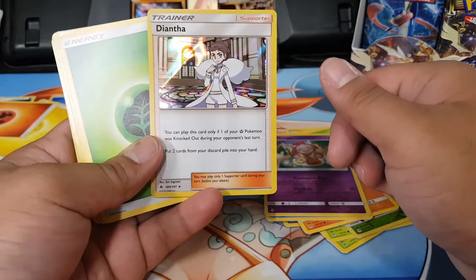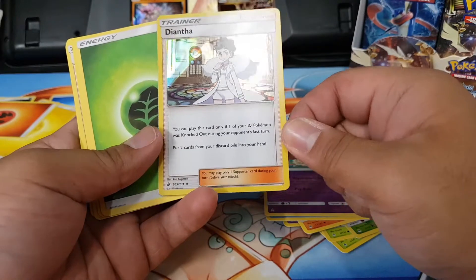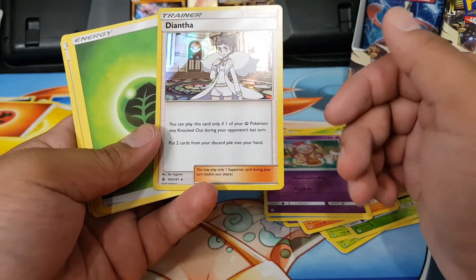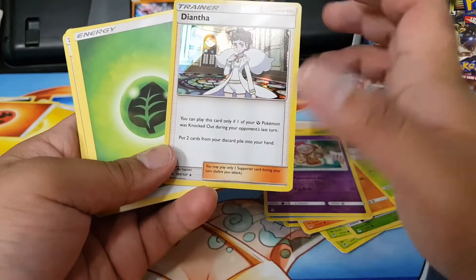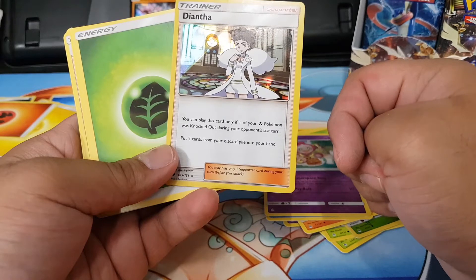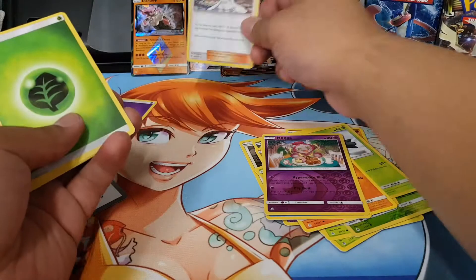Whoa! This is the first holo I've ever seen as a trainer card like this. What the heck! Okay, so this is a rare apparently — I didn't even know that. Diantha is actually a rare holo. You can play this card only if one of your Fairy Pokémon was knocked out during your opponent's last turn. Put two cards from your discard pile into your hand.